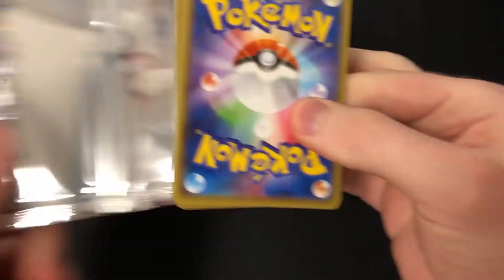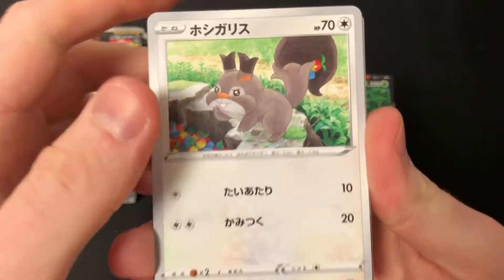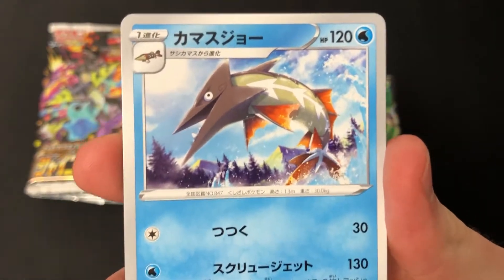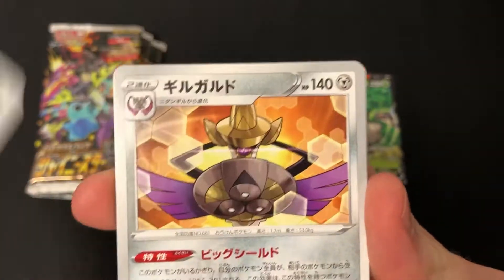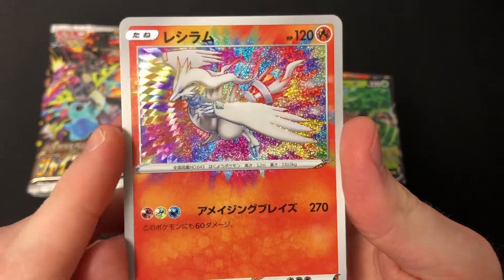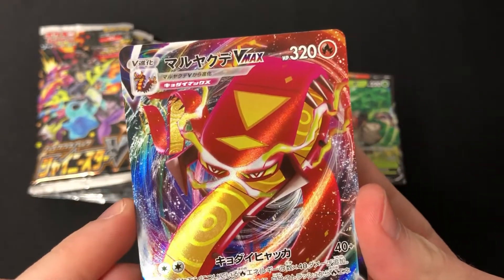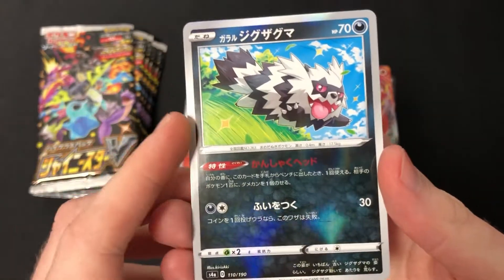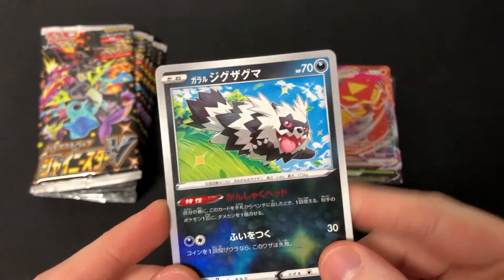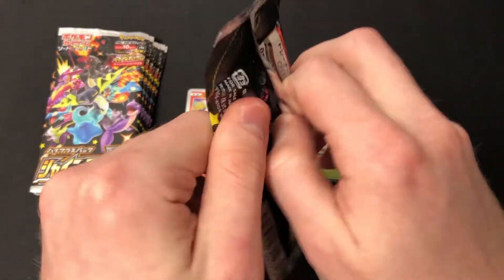I can't believe I've opened a box of Shiny Star V every single week. We have an amazing rare Reshiram and a Cinderace VMAX - both a V and VMAX. And a Galarian Zigzagoon with some kind of foil I'm not sure what they call yet.